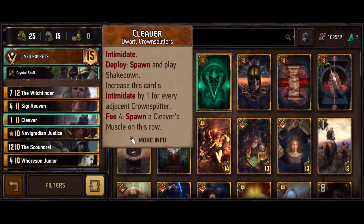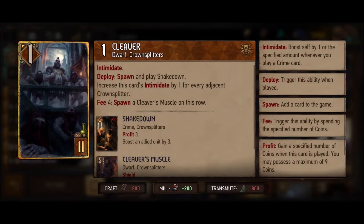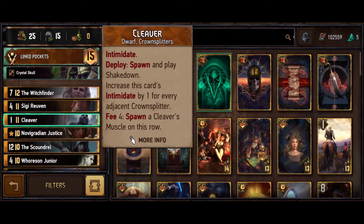Cleaver is really good especially because you spend your coins in a different way. Most of the ways you spend coins boost, do damage, or give a bleed. If you boost with coins you can spread them with Coerced Blacksmith, but something like Sea Jackal boosts himself really tall and can be removed. If you're doing damage and have nothing to damage you're losing out, but Cleaver spreads all your coins across multiple bodies, which is really good, and he intimidates - no joke.